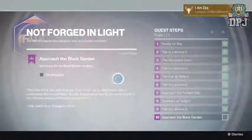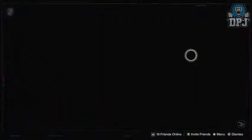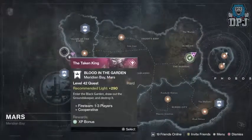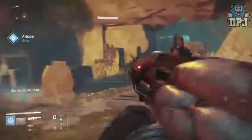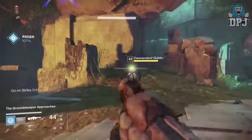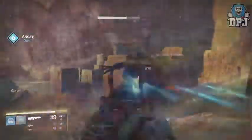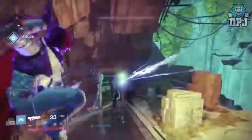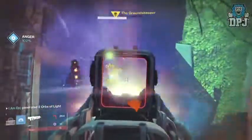Upon returning to the tower, the next step is to head to Mars and select a new mission called Blood in the Garden. Here you have to draw out the Groundkeeper, and to do this you need to kill as many Vex to anger him to over 100 percent, then he appears. The Minotaur keeps teleporting and you will need to keep killing Vex as well as putting damage on him to keep his anger over 100 percent. Once he has been destroyed, head back to Future War Cult in the tower.